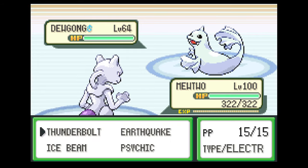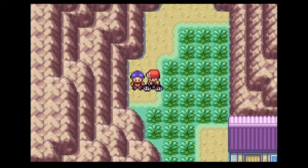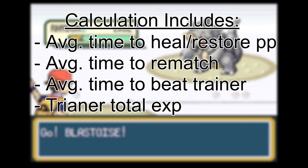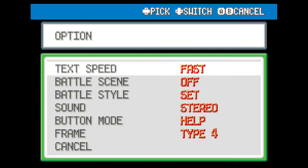I tested areas frequently mentioned online and calculated a rough estimate of the EXP per minute you will get from these spots. The calculation includes the time it takes to heal in the specific area and resetting the Versus Seeker. Before you start your grind, there are three settings I recommend to make your battles go just a little faster.